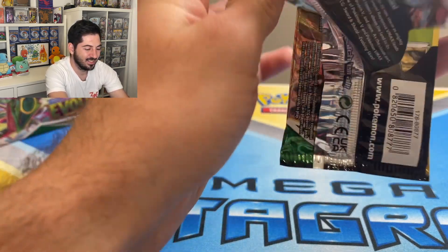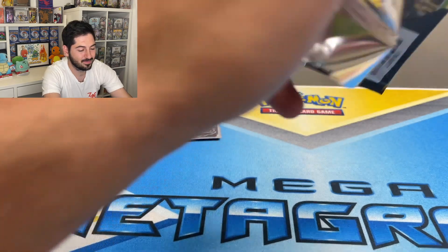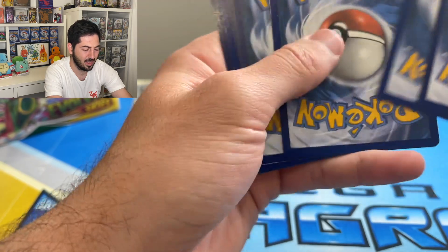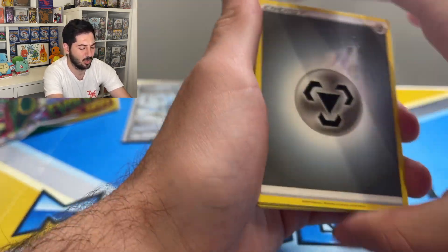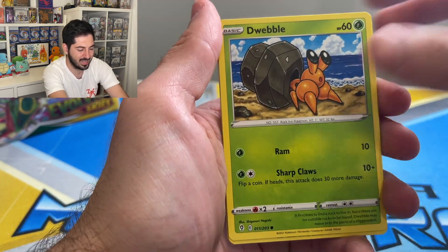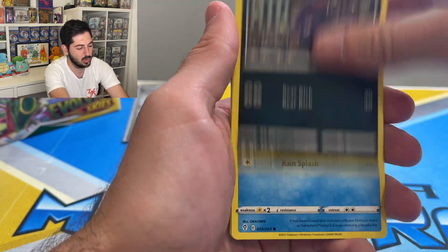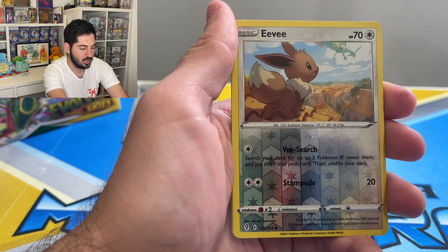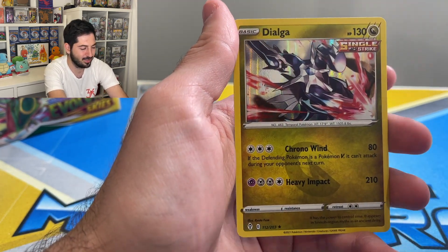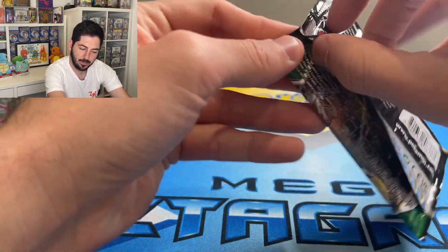So we've hit the Glaceon alt art. I really want the Glaceon VMAX alt art — that is amazing artwork. Let me know if you've hit that or if you've hit the Rayquaza, and how many packs it took you. Reverse Eevee and a Dialga holographic rare, okay, keep going.